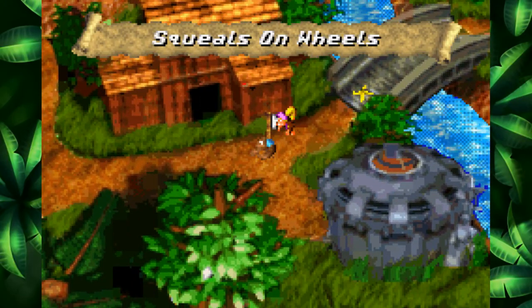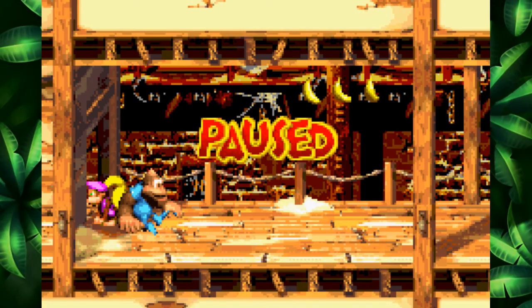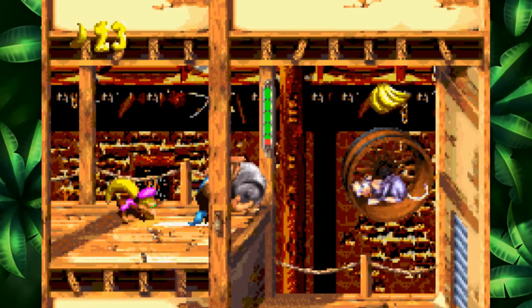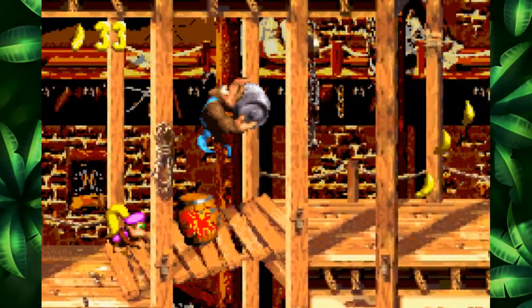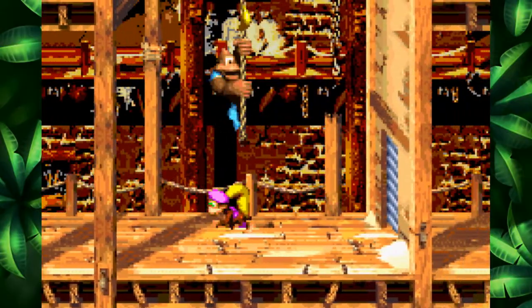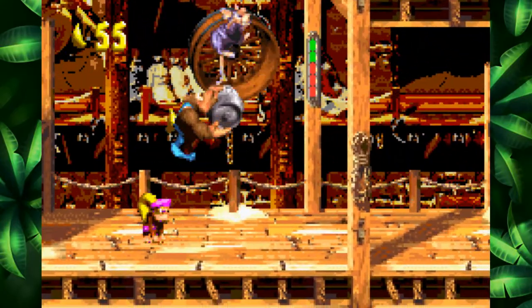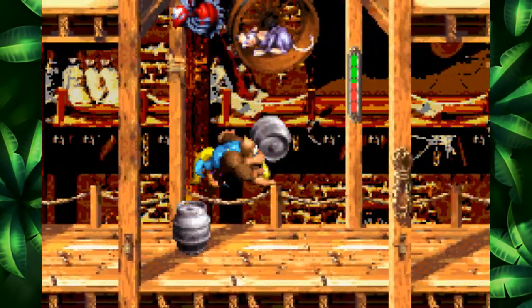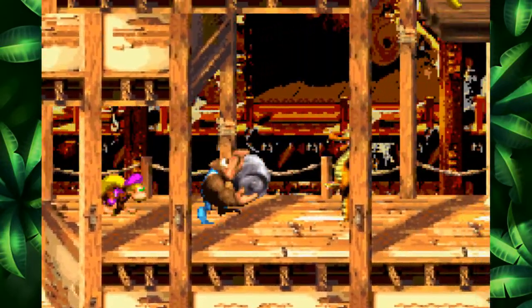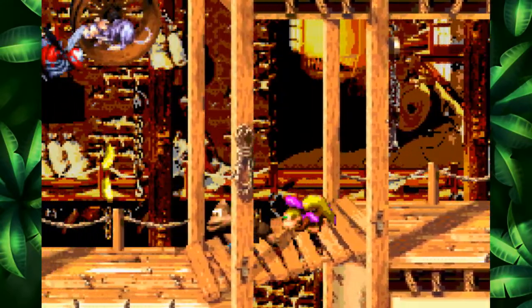And now I see that Swanky's Dash over there - I'm going nowhere near it. We're playing Squeals on Wheels, and this level's pretty cool. You gotta hit the rat enemies while they're in their little wheels, like hamsters, and you can access areas, which is pretty cool.